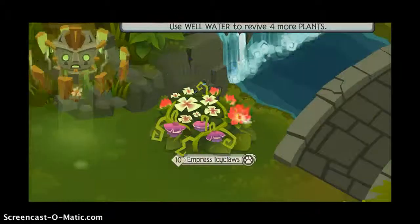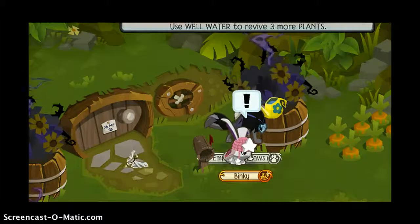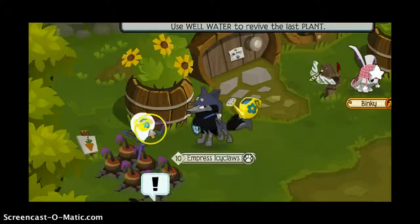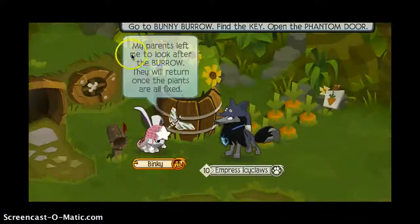Water this, that, that — there you go. I seriously feel like a gardener when I'm doing this. Binky's parents left. Next you want to find the key in the bunny burrow.